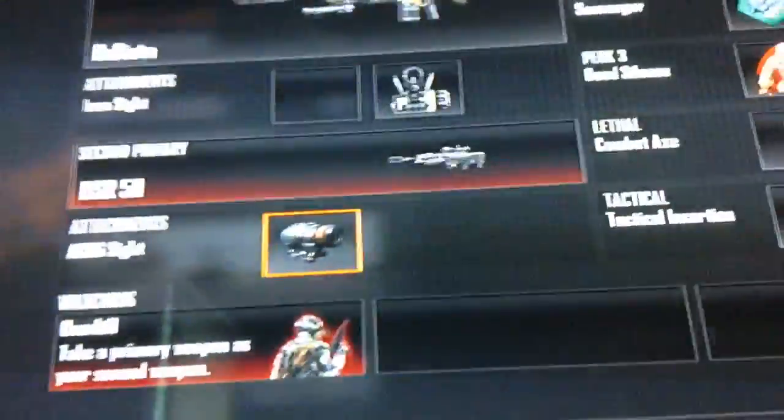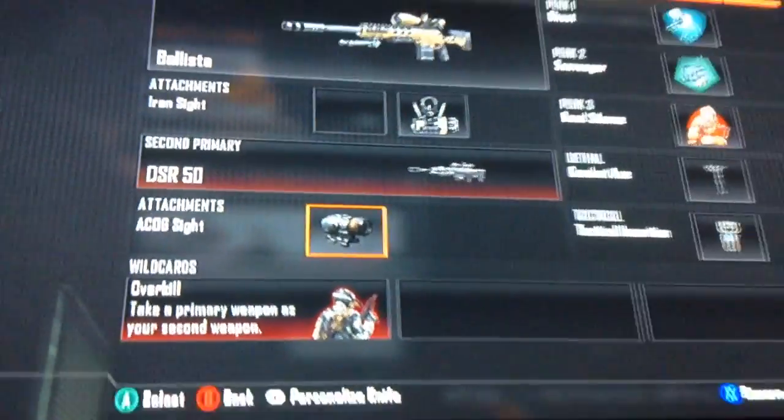This is a challenge — little scope and iron sights only. So go to custom games, go to create class. And you see this little photo right there? It's called iron sights.